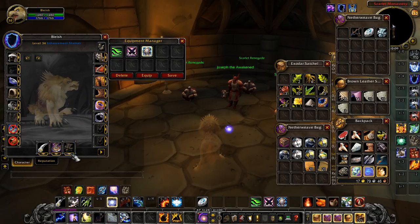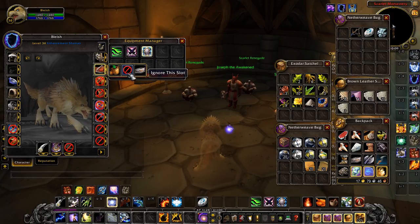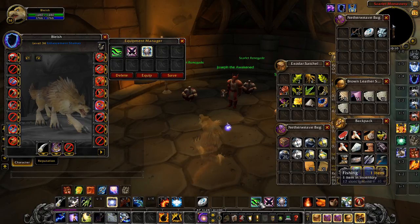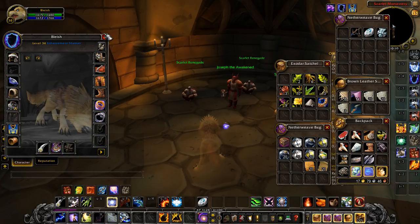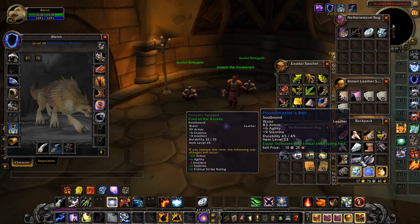I don't actually know what this relic thing is about. Save that shield. So now we got: fishing, dual wield, and shield mode. Great job. So get rid of that — we are totally using this belt.